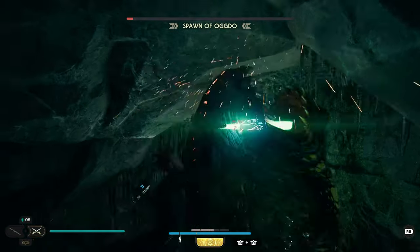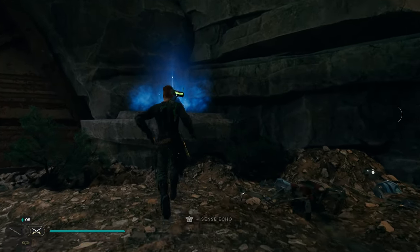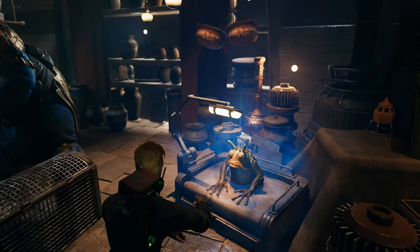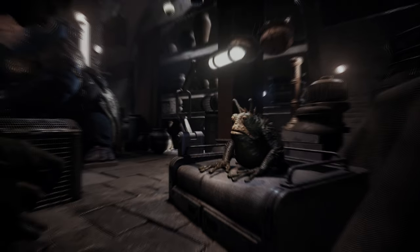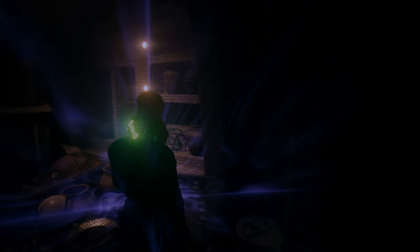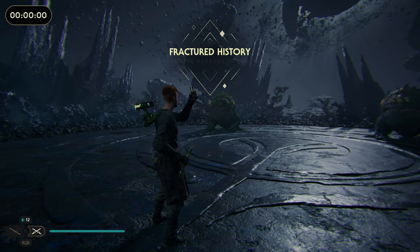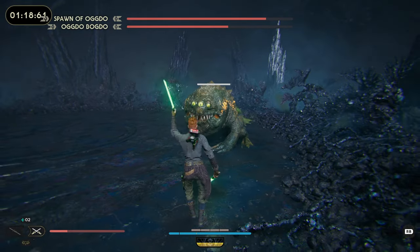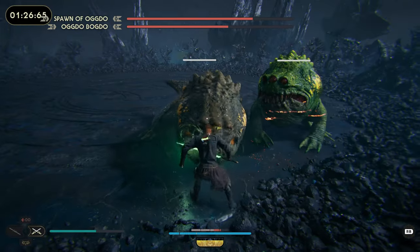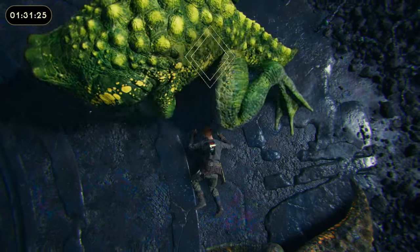After you finally beat him — it took me like 10 tries and he was only at half health — you will find the famous poncho from the first game. You need to make sure you get the echo that is on the frog, because once you go back to Doma's shop there is another frog. You unlock a fracture that allows you to verse the original Ogdo Bogdo and Ogdo's Spawn at the same time. And there ain't no way in hell I'm doing that, so good luck to you guys — I'm out of here.